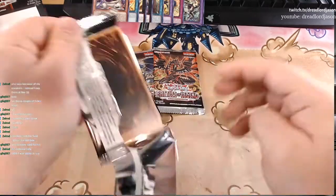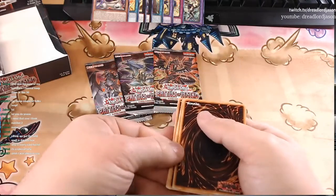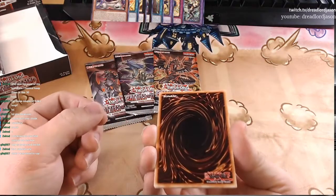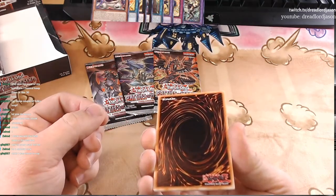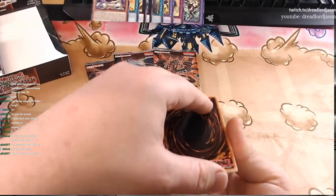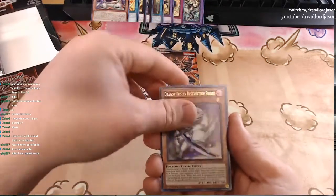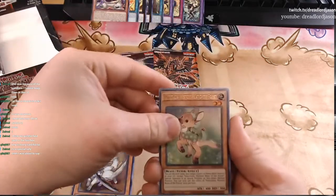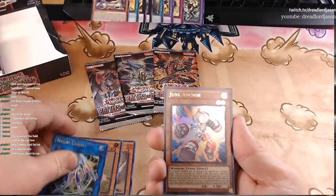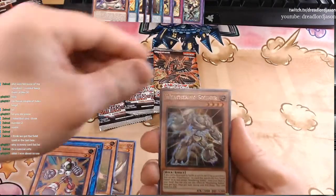So basically all of these cards except for one are technically a reprint. The only one that's not a reprint is one of the special cards — the 10,000 Dragon. I think the other special card already exists but it's an alternate artwork. Dragon Buster Destruction Sword — not saying that name, look at all those letters. Secure Gardner, Junk Anchor, little action pose, and Weathering Soldier.